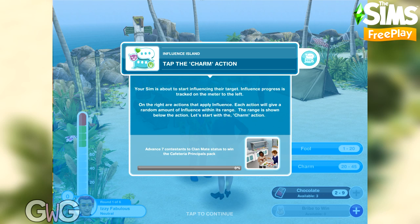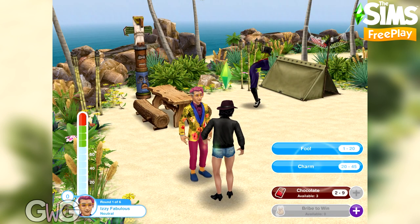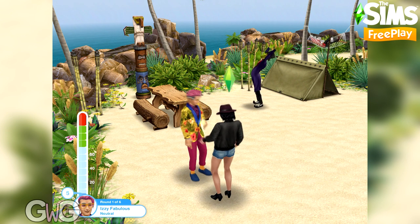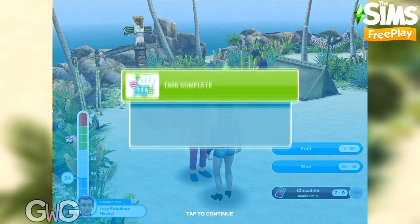Tap the charm action — this will be a different action for you because they are different each time. On the left hand side of the screen you have the influence bar showing how much your influence has increased. You need to get it within the green zone to successfully complete that round. On the other side you have your actions — the charm one here is between 20 and 45 points.